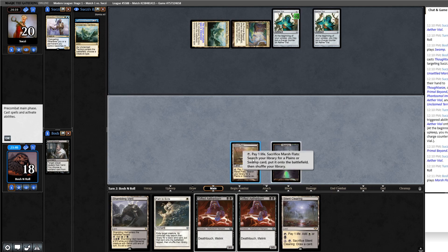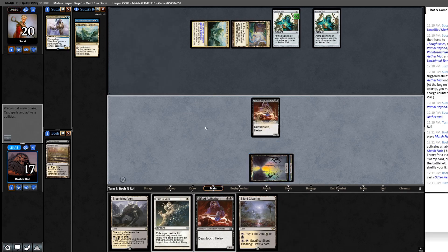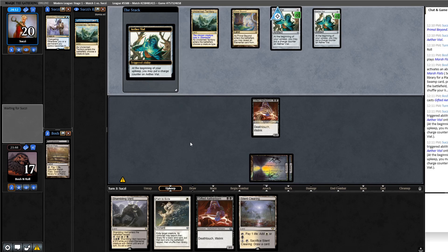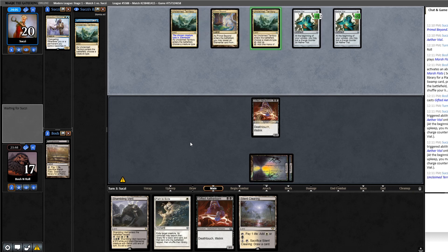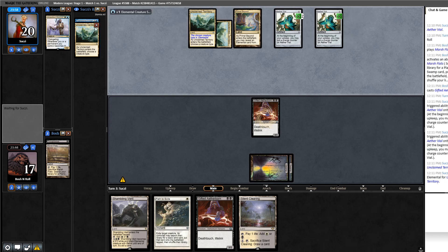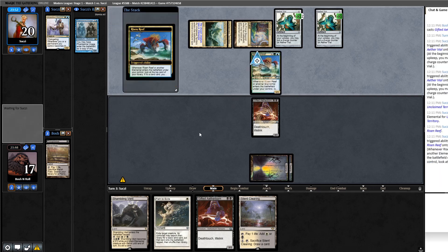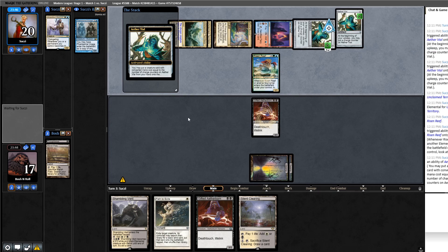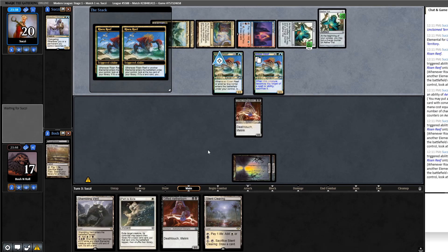I played an Elemental Tribal deck in Legacy recently on the channel and it was kind of fun. I was wishing the whole time it was a Primal Beyond five-color Elemental deck. So far we've only seen cards that are in generic Elemental Tribal decks. Let's see if they've got the Lightning Skelemental thing going on. Risen Reef — alright, I'm jealous. Now they can copy Risen Reef for a million triggers. Oh my god, I love this. I hate that it's happening to me, but wow, this is great.